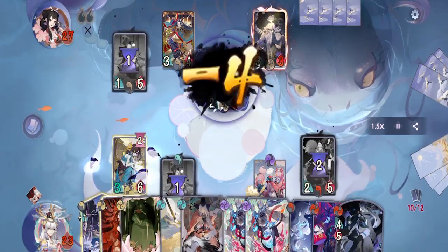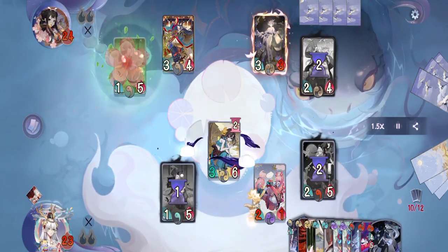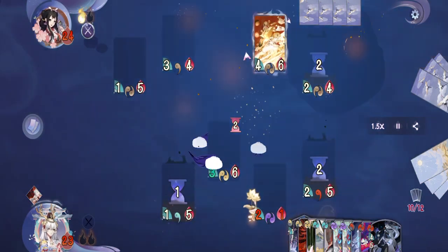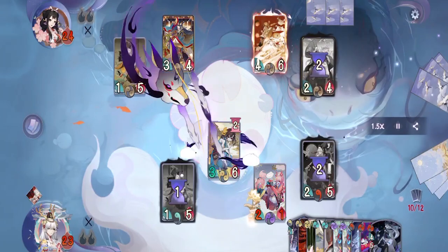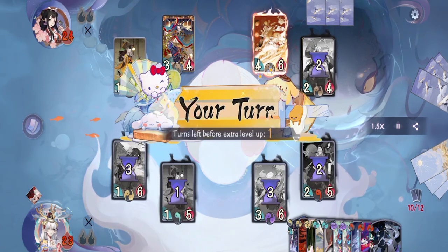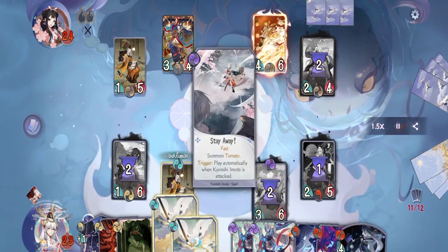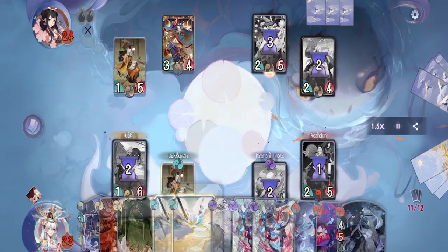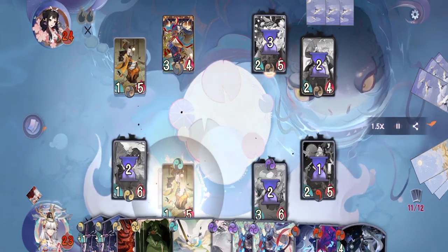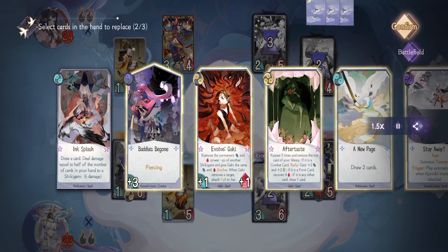On our turn, since they didn't put Holy Child, we can just use Devour on Yoko to kill him, then attack with Gaki to deal three damage and pass. On their turn they top-decked Holy Child, then activated Soul Strike on Gaki — that also kills Imoto. They pass. Really lucky with that top deck. On our turn, thankfully we have Ink Splash which is enough to kill their Taishakuten. Then we activate A New Page to draw two cards. We have Wonder so we might as well use it — we don't need two Gaki combat cards and two Imoto Evolves, so we'll switch those out.